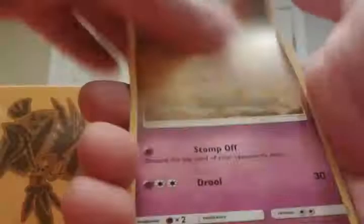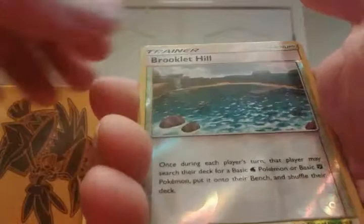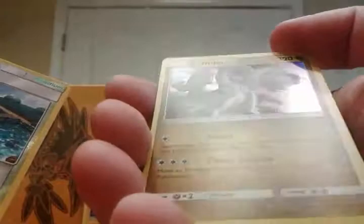I forgot which way this was, and this is supposed to be a hit. Let's cross our fingers and hope that it's an ultra rare. We've got Jangmo-o, Trumbeak, Vullaby, Rowlet, Phantom Dark, Mellow, Alolan Graveler, Altar of the Sun, a reverse Brooklet Hill, and a Drampa holo. Not bad, not bad — but it is not an ultra rare, and I called it.